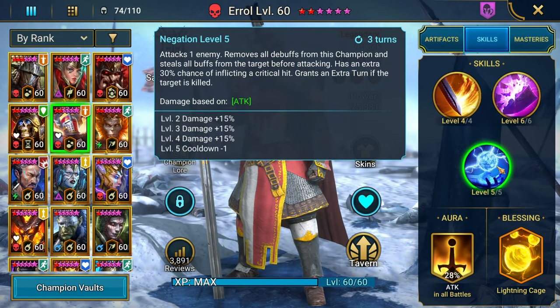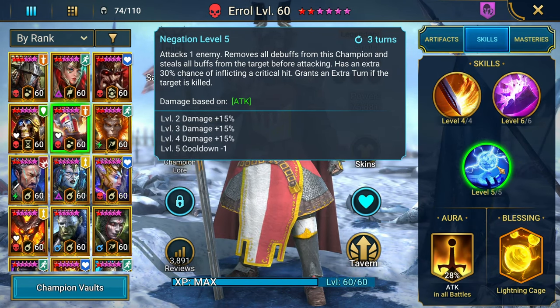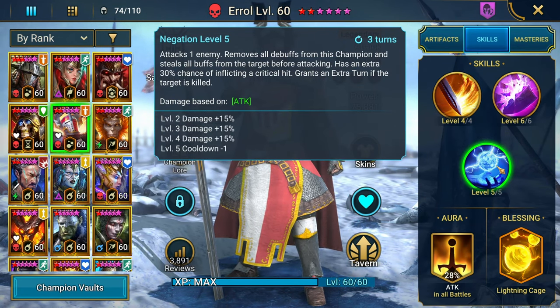His A3, Negation: attacks one enemy, removes all debuffs from this champion, and steals all the buffs from the target before attacking with a 30% chance of inflicting a crit hit. It also grants an extra turn if the target is killed.